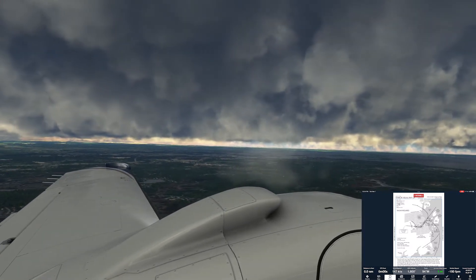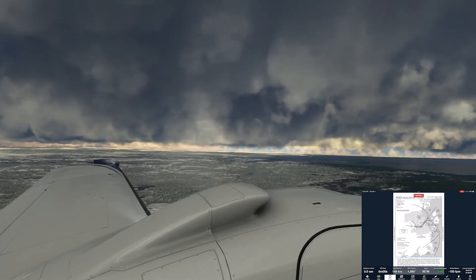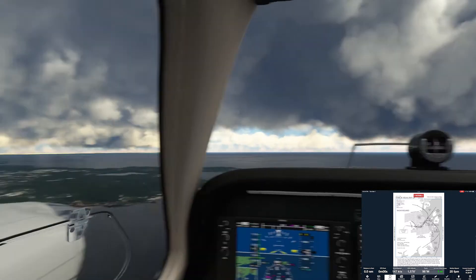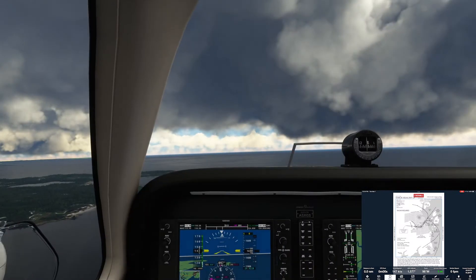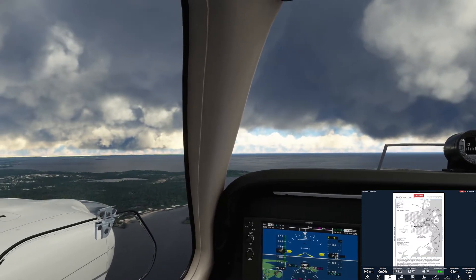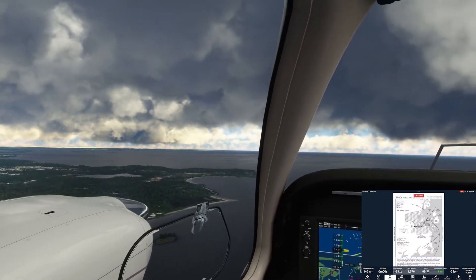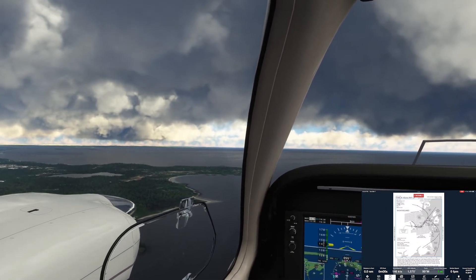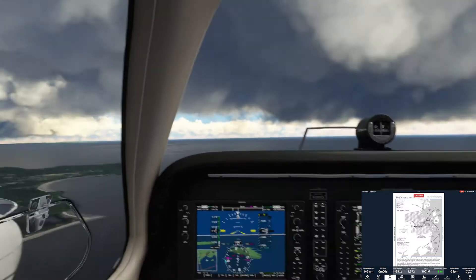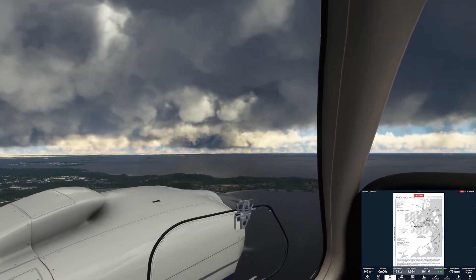The airport is coming up on nine o'clock — you can see the beacon out there, the white light and green. Scenery has caught up to us. Nice snowy day — not really snowy, but beautiful snow on the ground. Right here is Cape Elizabeth, and just on the Atlantic side there's a lighthouse. I'm not sure if it's going to show up in the sim or not, but we have a lot of terrain to associate our position with, so that's no big deal.